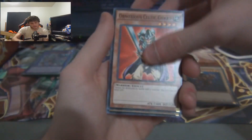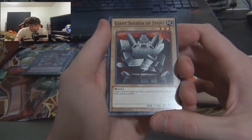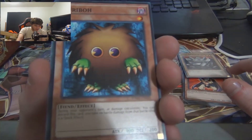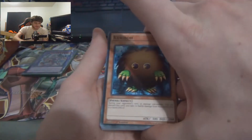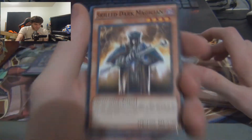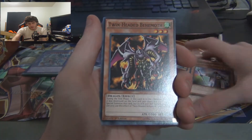Oh man, it's just such a cool card. The Giant Soldier of Stone is another classic card. Krebons — probably one of if not the most OG Yugi monster aside from the Dark Magician. Krebons is always a classic. The Skilled Dark Magician — beautiful card, I like the artwork, it looks cool. Skilled White Magician. Twin-Headed Behemoth.